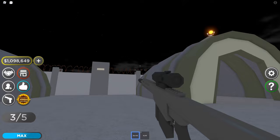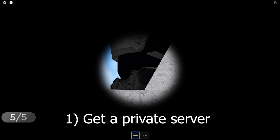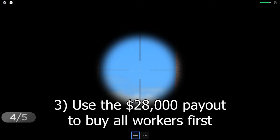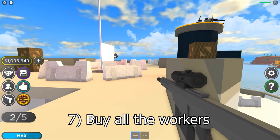Pretty much nobody captures anything in public servers either — there will be a few that try, but it's not a major issue. In summary: get a private server, capture the fortresses and oil rigs, get all your workers, let them farm for about half an hour to an hour, rebirth, let the oil rigs and fortresses earn money again, buy all workers, and rinse and repeat. That's it — thanks for watching!